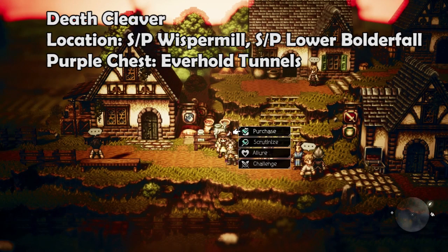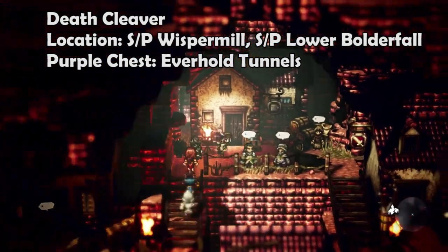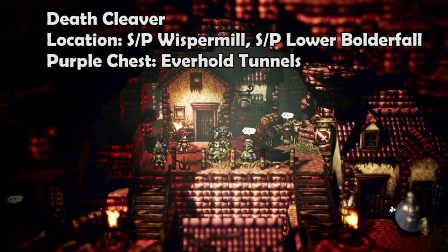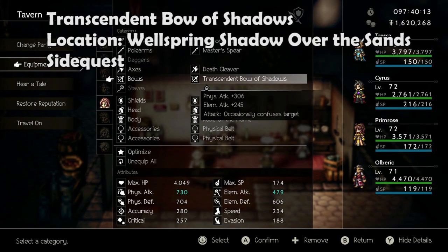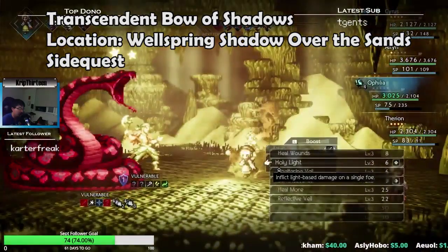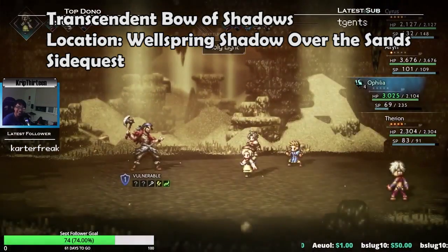The Death Cleaver can be stolen or purchased from a townsperson in Whisper Mill, stolen or purchased off of Omar in Lower Boulderfall, or looted from a purple chest in Everhold Tunnels. The Transcendent Bow of Shadows is a quest reward for completing the Shadow Over the Sands side quest found in Wellspring.